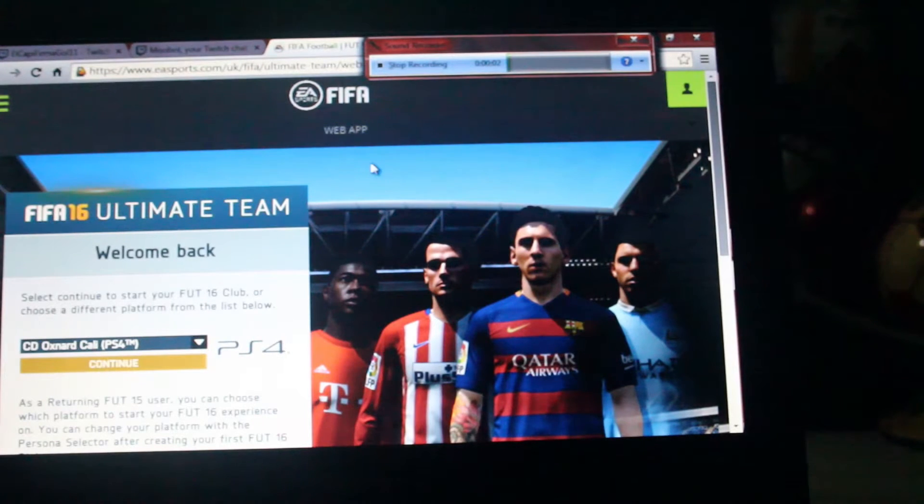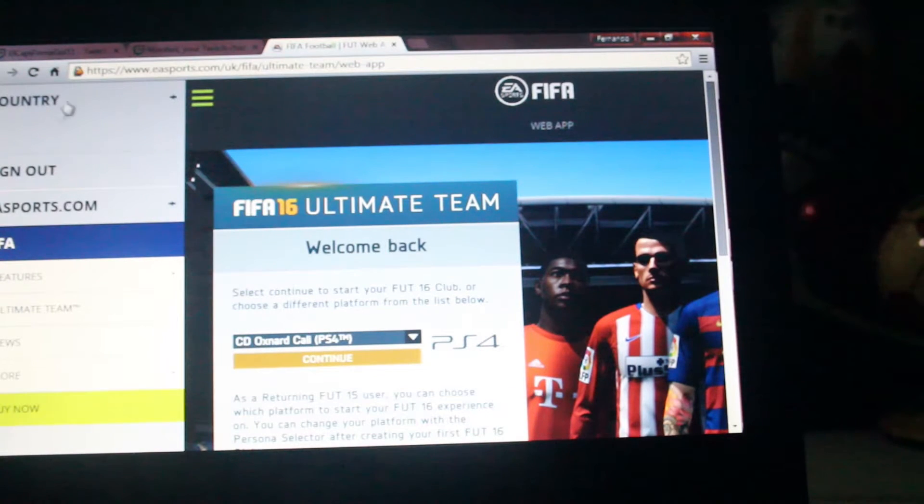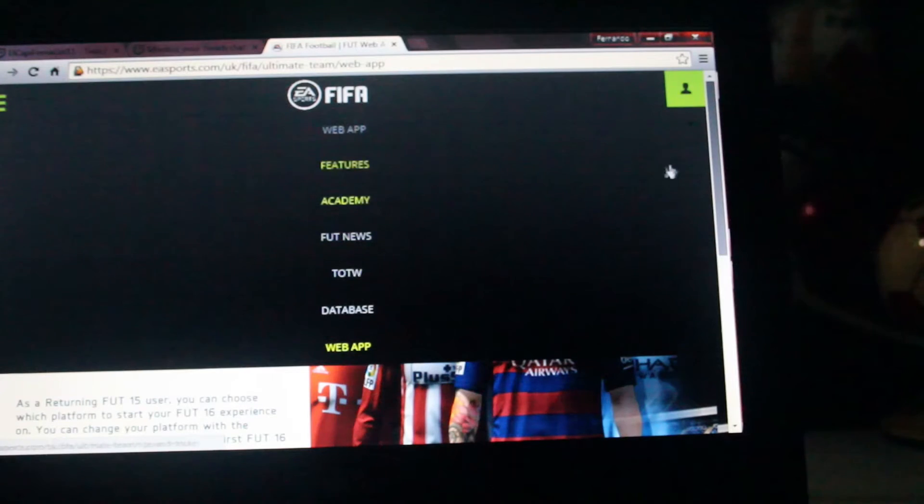So excited guys, so pumped up, let's do this! Basically, you just go to the FIFA 16 page and click the link, it takes you to the FIFA 16 page and you just sign in over here, do all that, and then you click on the right side right here and go to the web app — it's all the way on the bottom.